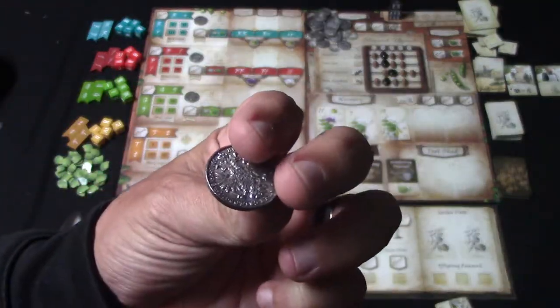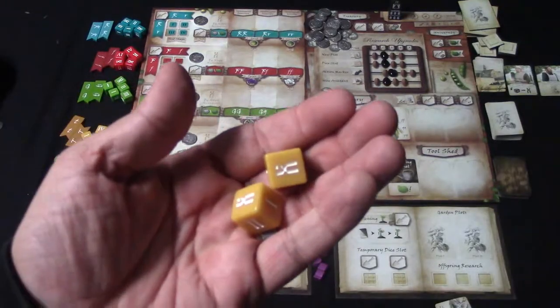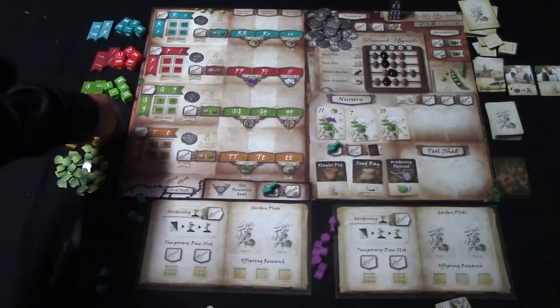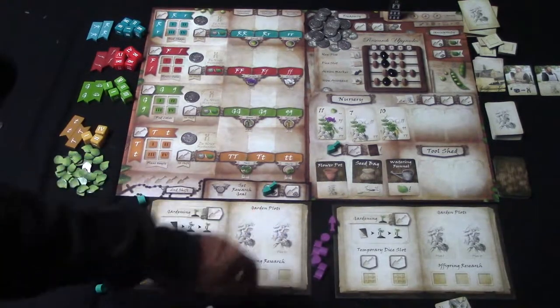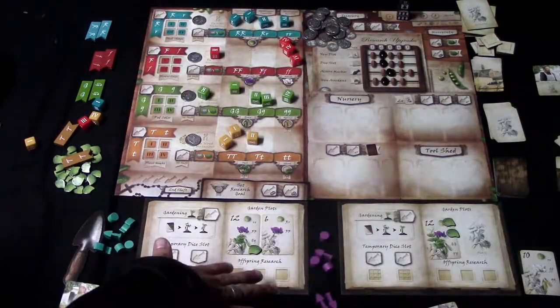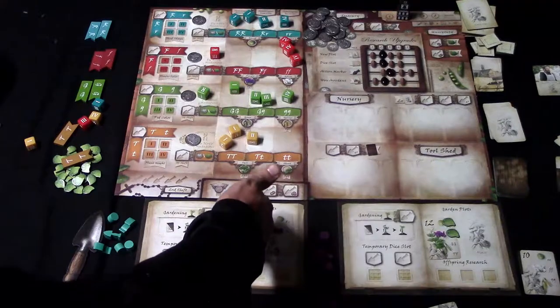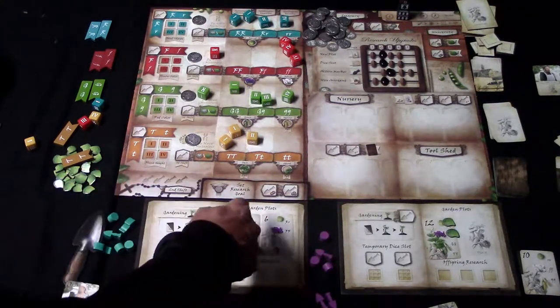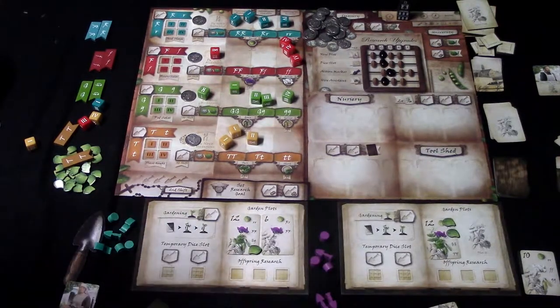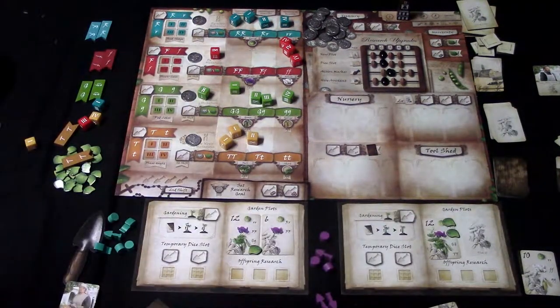These are the coins, and these are really nice — they come from the upgraded version. Over here we have a whole bunch of different dice. You're going to use these dice to collect traits that you'll later put on your pea plants to harvest them. There are three different phases in the game: the working phase, where you place your action markers to prepare your garden; the plant breeding phase, where you validate traits with green leaves and harvest plants; and the research upgrade phase, where you use coins to purchase upgrades.